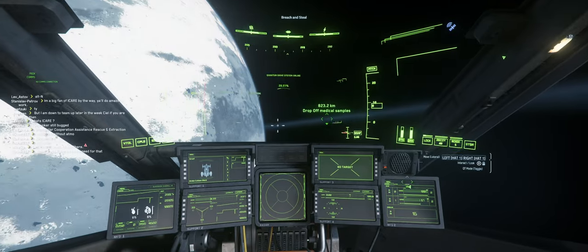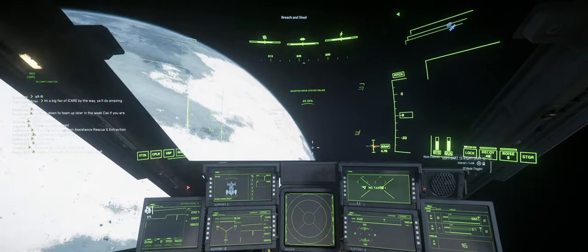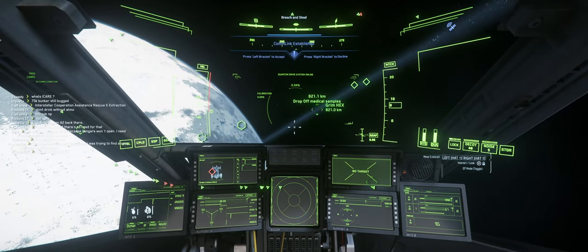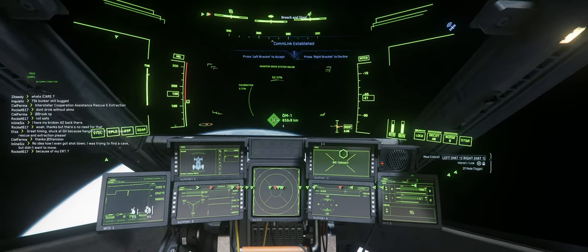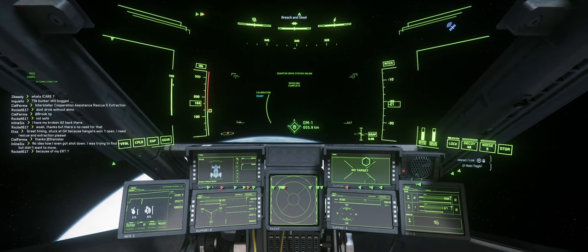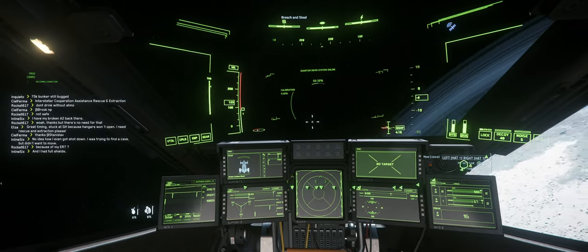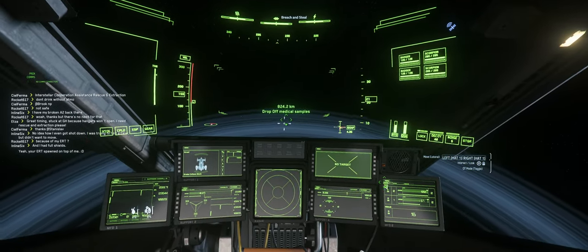Another tip I heard: if you go directly there, Grimhex is actually in Yela's ring, so that's not a very convenient way. But if you go to OM1, you will be able to arrive from the top to Yela, to Grimhex, and that is actually very handy because you don't need to fly through a lot of asteroids. Very handy — a big thank you to the unnamed contributor who posted that tip.